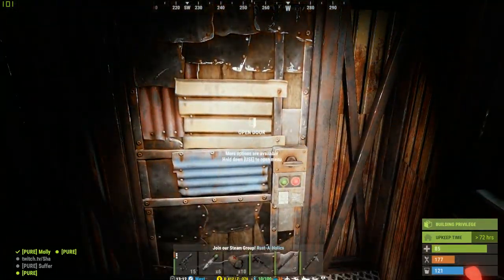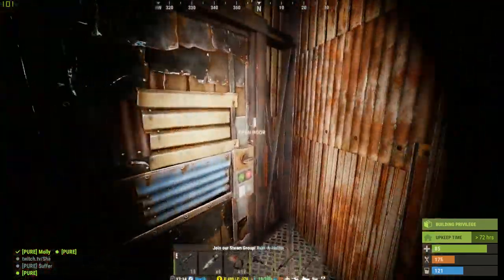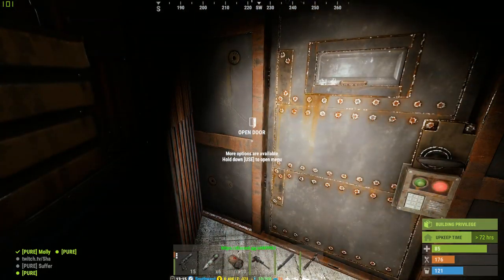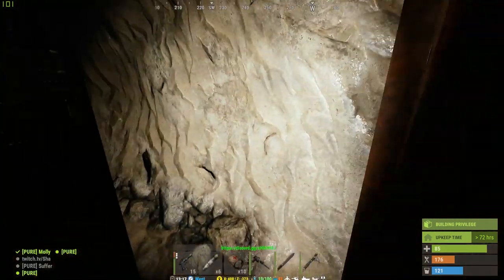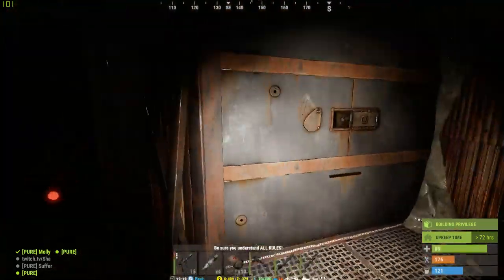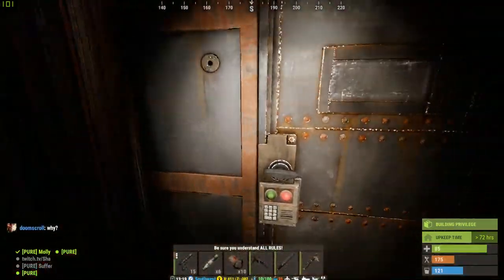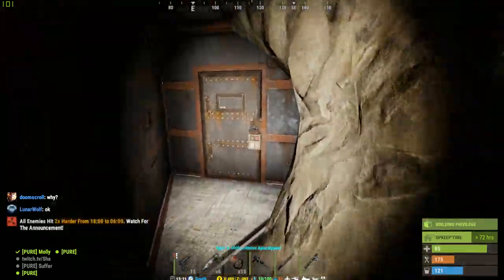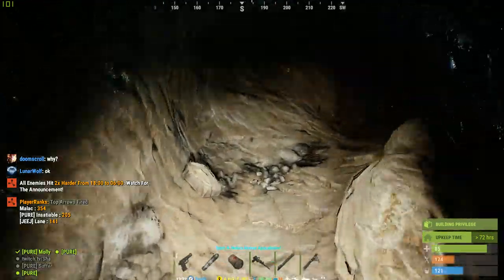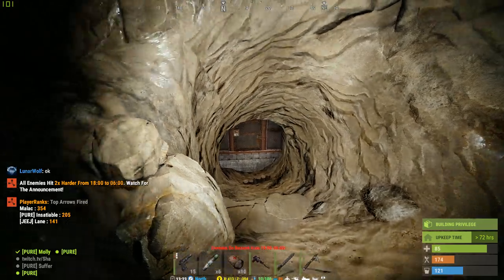Back out here, continuing through the maze of doors. It seems like they go on forever. We got some armored ones here on the outside — one, two, three. I would hate to be the C4 guy. More armored. And we're out. Just to make it through that little area right there, there's probably about 30 doors or so.